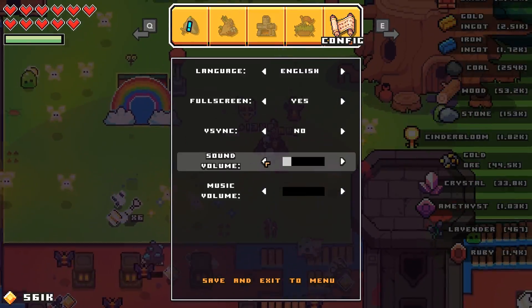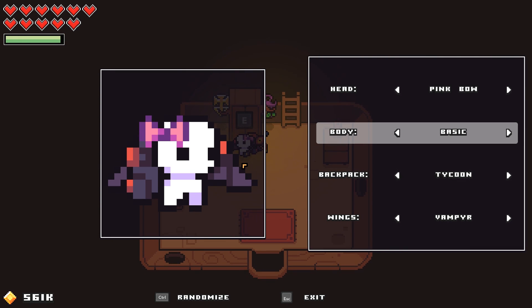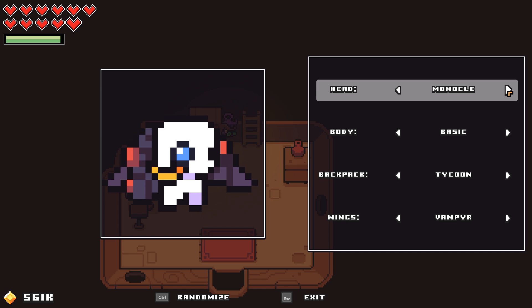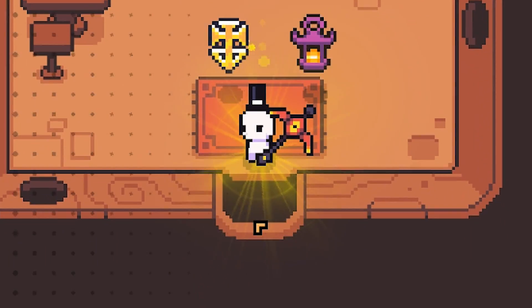Step number one today: turn the volume down even further because mining rods are driving me insane. Then we're actually gonna change our appearance — not that there's anything wrong with the way I look, we're just not really coordinated. Turns out we have a lot of choices, like a lot of choices. Now this says fairy but all I can think is butterfly. There's so much going on on screen I'm just gonna leave it very basic.